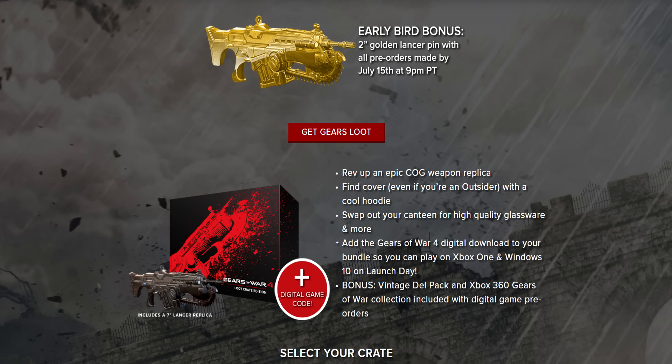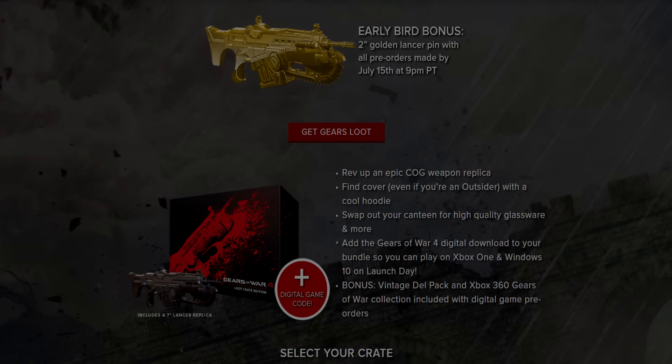The last two points marked with stars indicate that these bonuses only come with the bundle that includes the digital copy of the game. Add the Gears of War 4 digital download to your bundle so you can play on Xbox One and Windows 10 on launch day — bonus vintage Dell pack and Xbox 360 Gears of War collection included with digital game pre-orders. Also, if you pre-order the Gears of War 4 Crate before July the 15th, you get an early bird bonus of a 2-inch Golden Lancer pin.